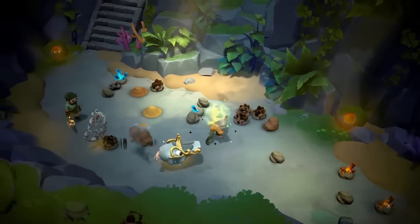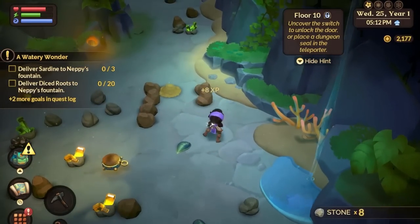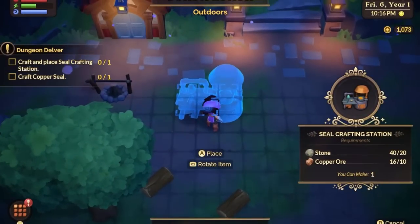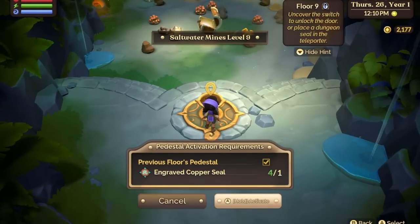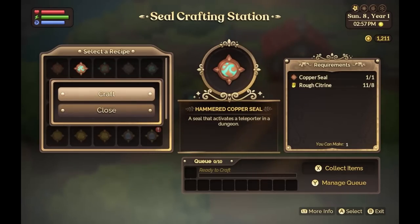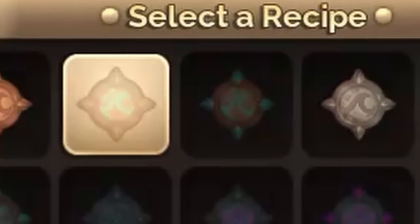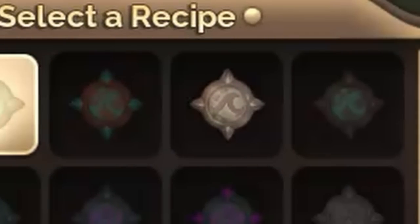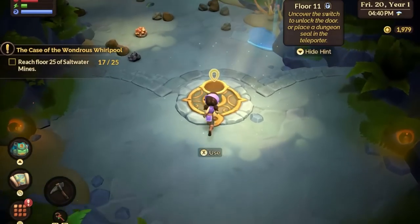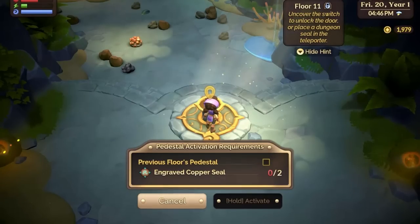If going through the mines and hitting rock after rock to find a switch to the next level is taking far too long, I have a solution. You can create a seal crafting station to make all sorts of seals that allow you to teleport to the next level after placing the seal on the pedestal in the mines. You can start making seals after you unlock the mines and accept the dungeon developer quest from Cleo. Once you've crafted a seal crafting station, you can make all sorts of seals that will unlock different levels in the mines, including the copper seal, hammered copper seal, embossed copper seals, as well as their iron counterparts, and much more. Note that when unlocking each level in the mine using the seal, you want to start at the first level, because there are a couple of steps to unlock the following pedestals, which includes a seal or two, and that you've already unlocked the pedestals from the previous level.